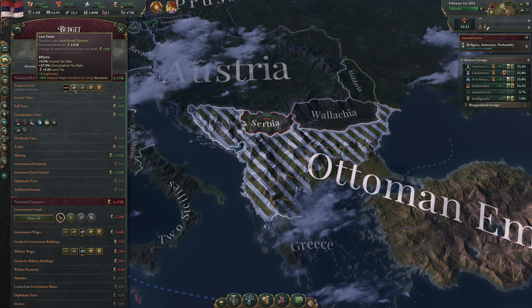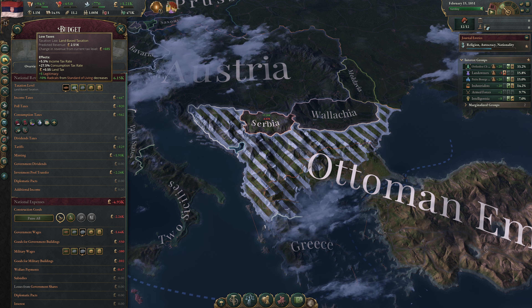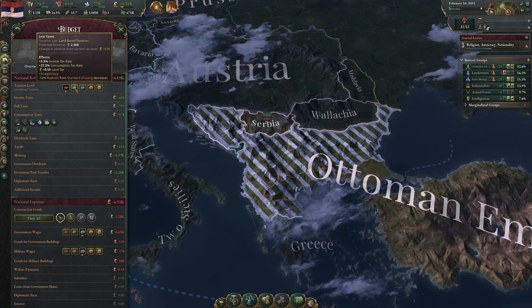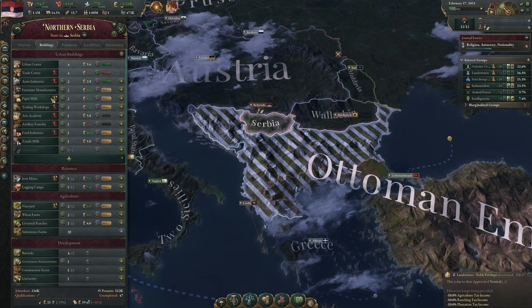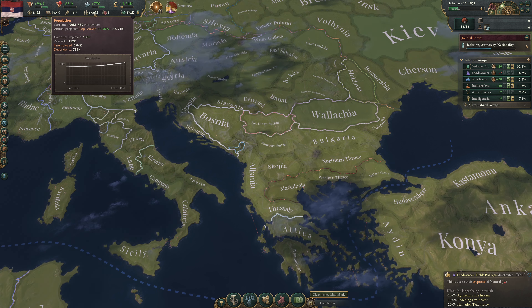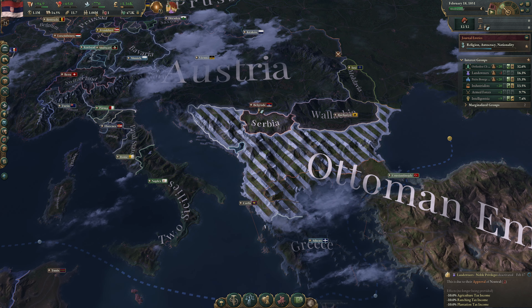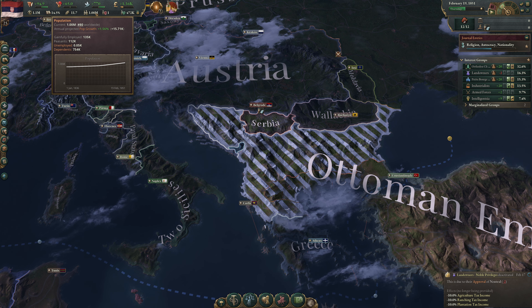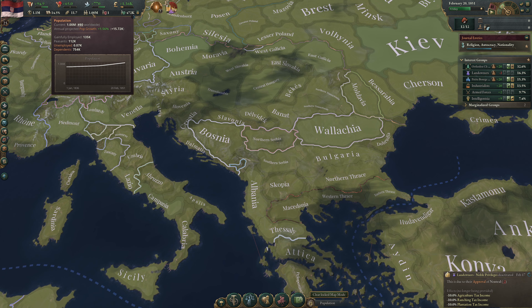Our trade route to Austria — the wine trade route — is suspended because Austria is at war with the Ottomans and we are still a protectorate of the Ottomans, part of their market. Our economy is doing fine and we're not constructing anything. In fact we need to hire more people, but our wages are just too high.